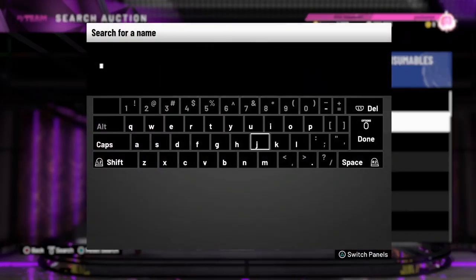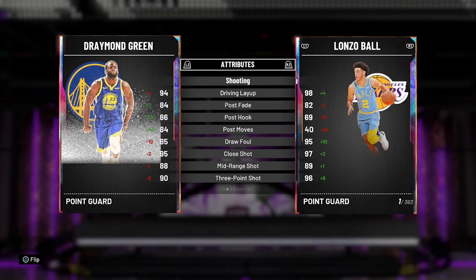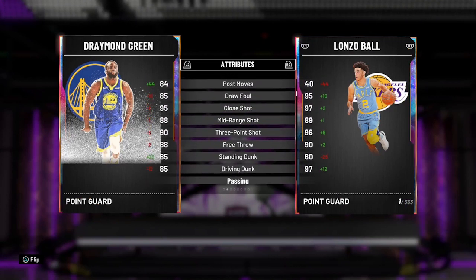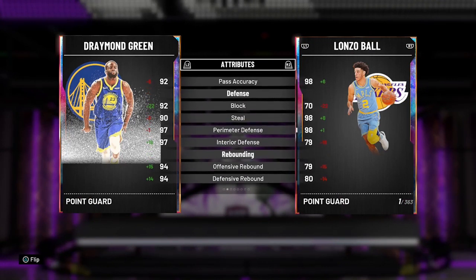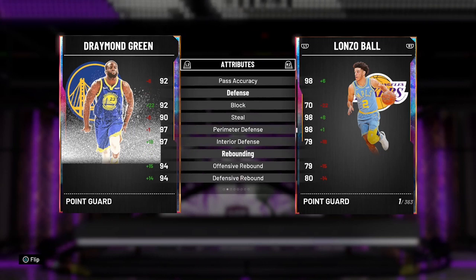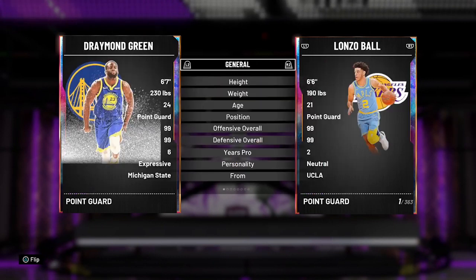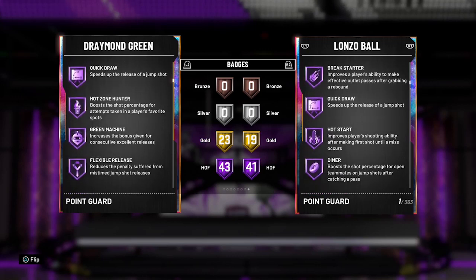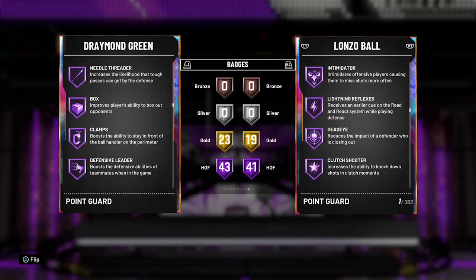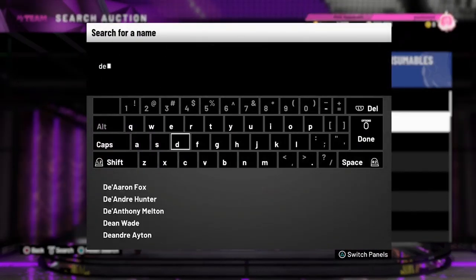Let's look at the Opal Draymond — he's a point guard. 93 pointer, post moves are on lock. He's like 6'7" and actually runs center — 97 interior defense as a point guard, that's funny. His rebounding is goated, his strength is goated so you'll never get backed down. 43 Hall of Fame badges with Hall of Fame Range Extender, Quick Draw, Dimer — all well deserved. All the defensive badges on Draymond are well deserved.